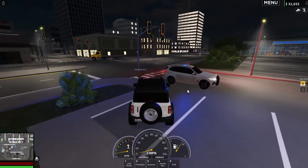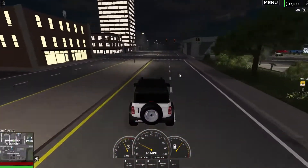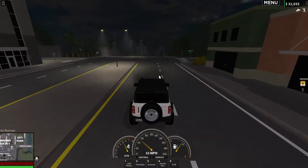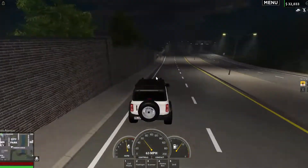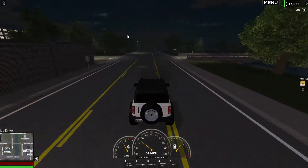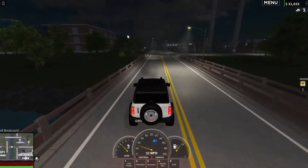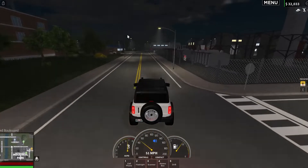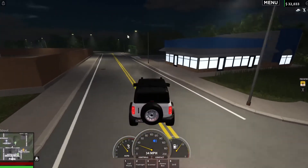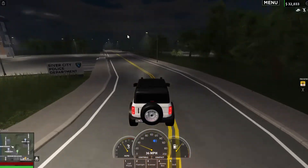Just heading out now to the mail station so we can grab our mail van and head off around the city to collect some mail today. Recently we've added new boxes around town that we can collect from, making our job a lot easier. We're heading down here to get to the mail station. We're taking the small van out today because I'm still doing my test for the larger van.